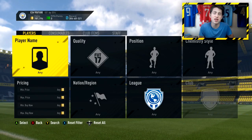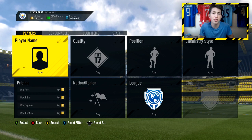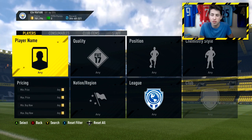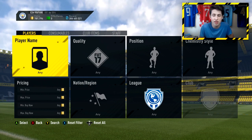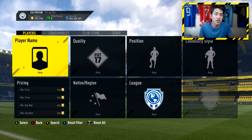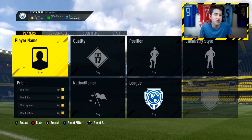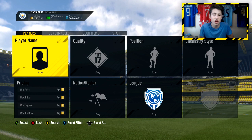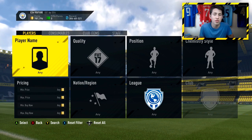Welcome back to another FIFA 17 Ultimate Team video. Today I'm going to bring you another sniping method, and this one is so effective. I've got 5 different sniping filters you can use right now to make so many coins. There are cards that go for about 7k that you can get for 200 coins, and they come up all the time. You can potentially make 5, 6, even 7,000 coins on some of the cards you pick up.